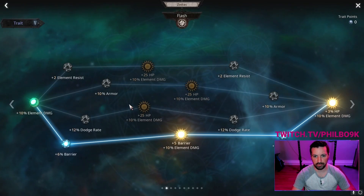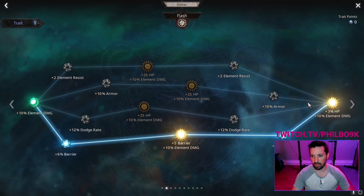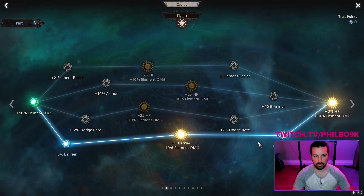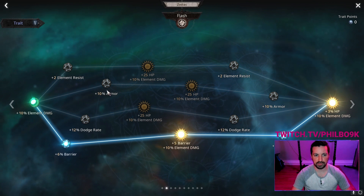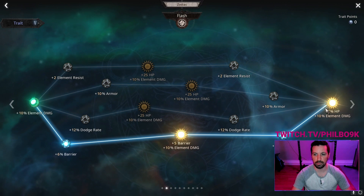The fifth tree — we're grabbing barrier. I was originally doing armor, but barrier is just significantly better, so definitely do the barrier.